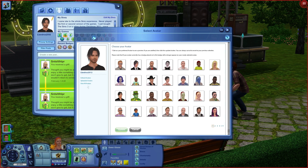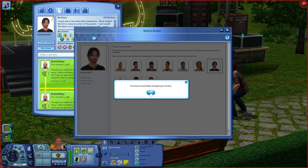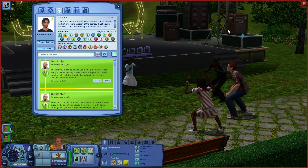Let it load up — it's going to have all your avatars. What you want to do is just pick whichever avatar you want. You can change it or just find the same one. I'm going to go for the same one that I had and hit update. Once you hit update, it's going to go ahead and say yes, you changed it. You can close out.